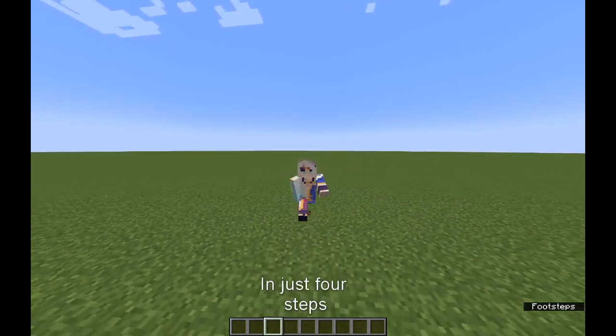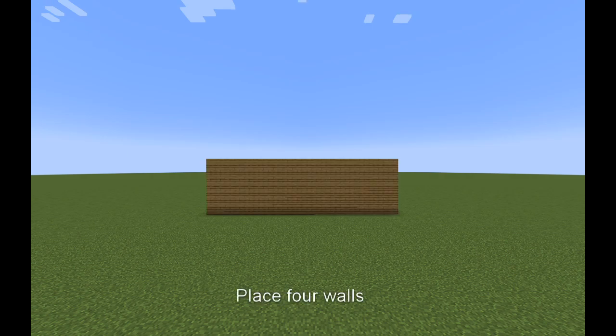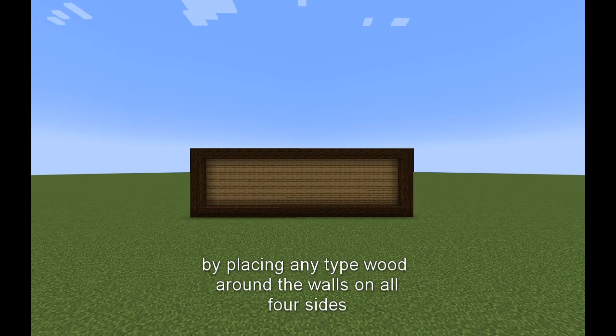I'm gonna show you how to build a Minecraft house in just four steps. First thing you need to do is place four walls like this and give it some depth by placing any type of wood around it on all four sides.